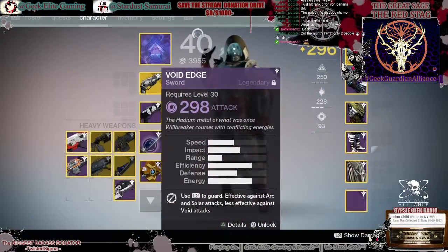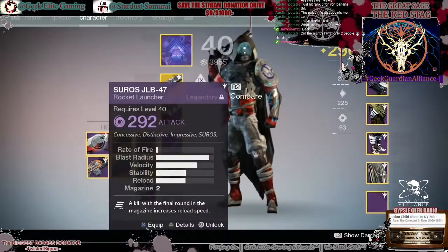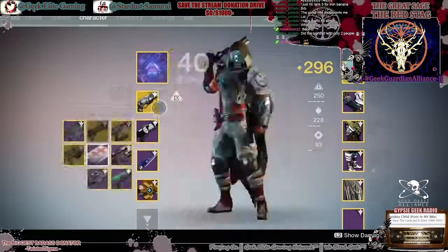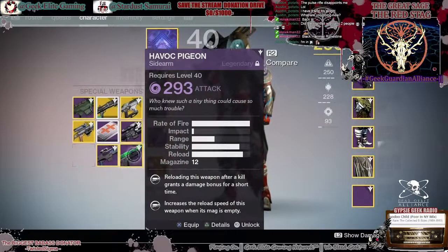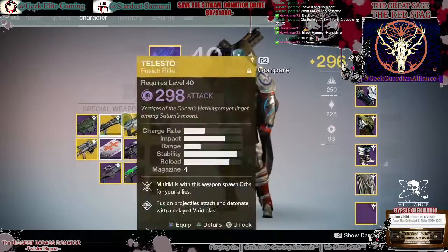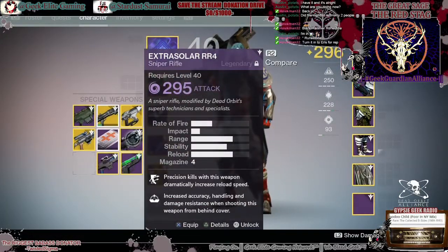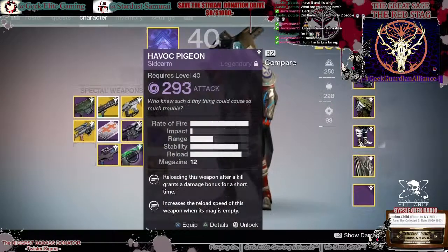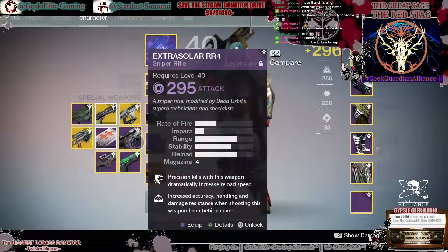If you break down the Black Hammer, what do you get for it? I heard you get something out of it. Apparently you turn it in to Eris for rep - a runestone. I have two of them, but the fact is in regular Crucible they're still exactly the same, so it doesn't really matter.